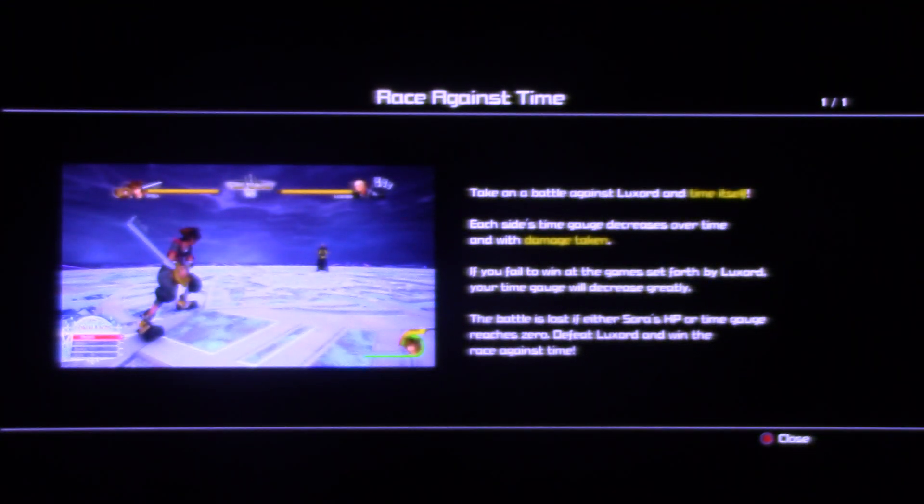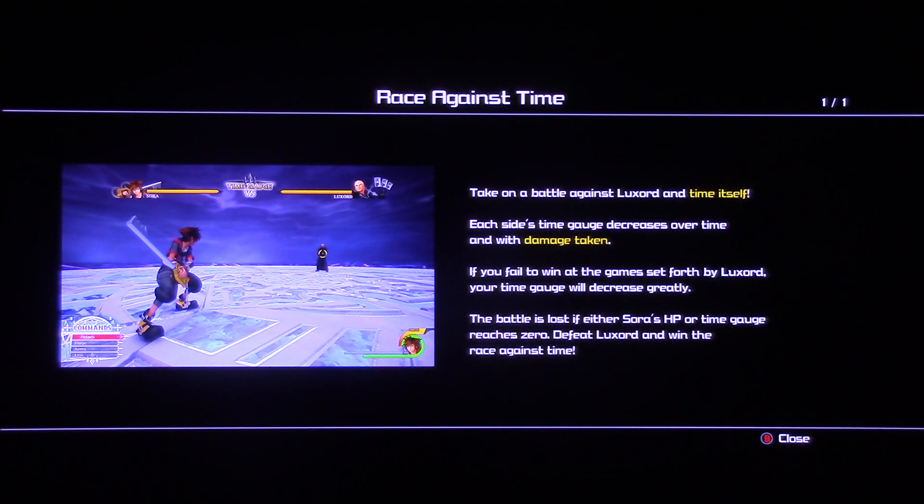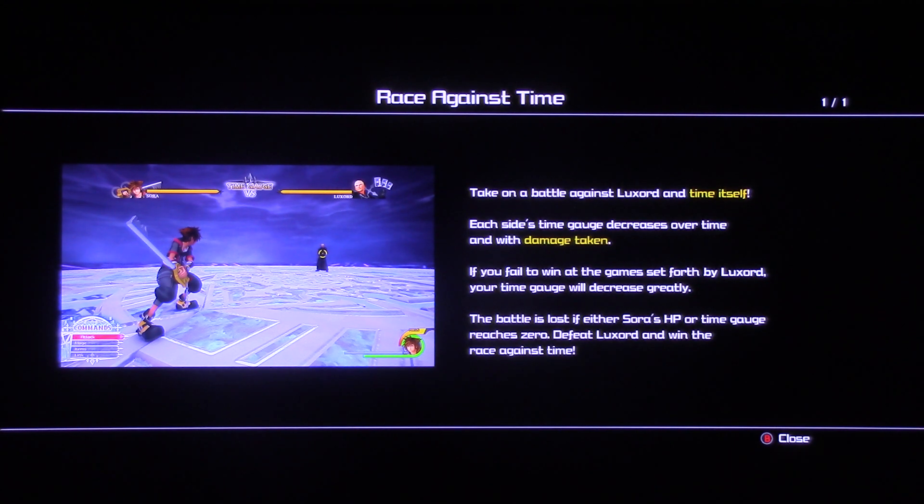Knowing Luxord, this is going to be unique because no battle with Luxord is normal. You see, it's a race against time. We have two gauges: our health gauge as usual, and a time gauge. If either one runs out, it's game over. Luxord's time gauge also acts as his health bar, so the more damage you do and the more of his games you win, the faster his time gauge depletes.